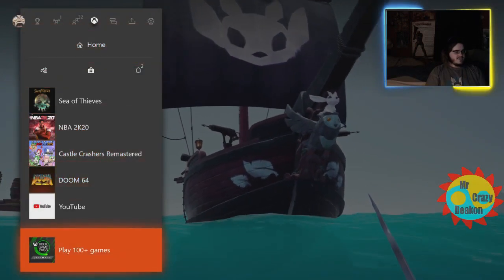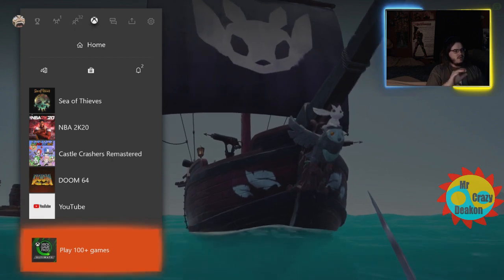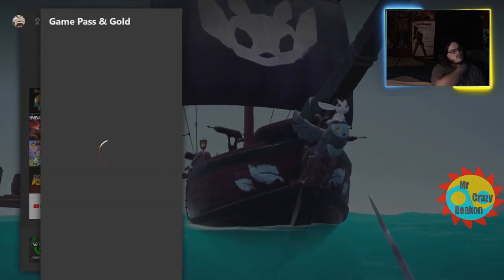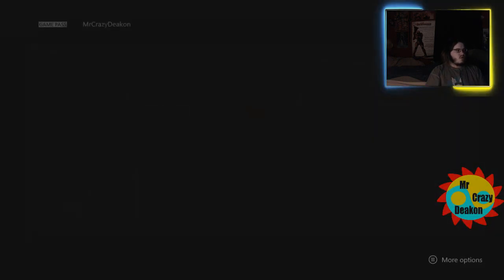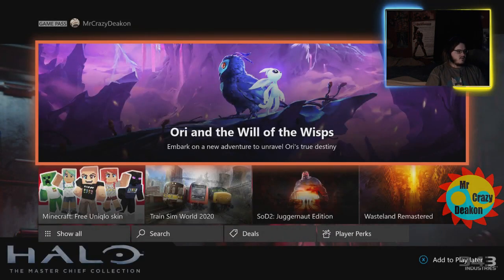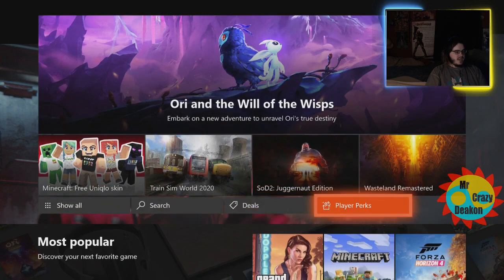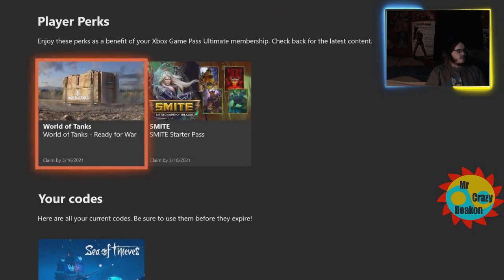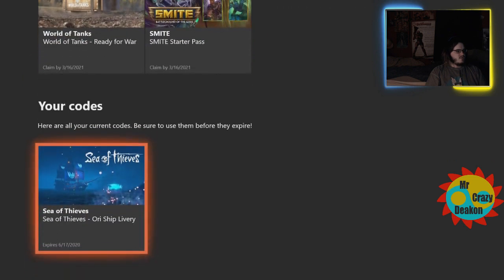Down here it says 'Play 100 games.' Anywhere you see the Game Pass logo you can click on it — Game Pass and Gold — hit 'Show All' and it'll send you over to this hub. Down here you can see 'Player Perks.' Once you have Game Pass Ultimate, you hit Player Perks and you can see these are two of the other player perks.